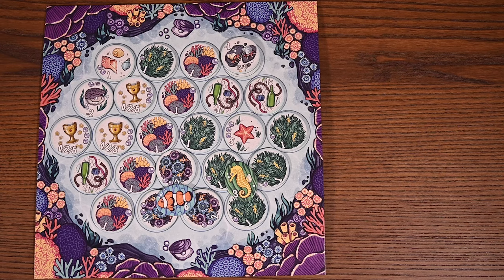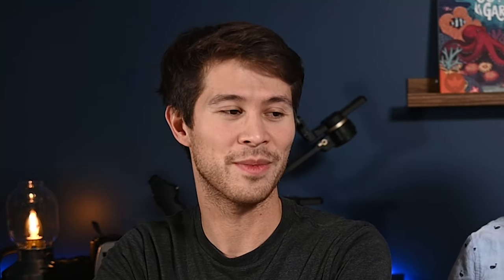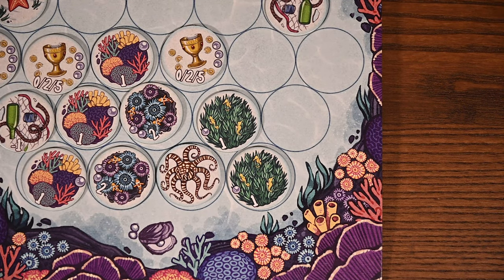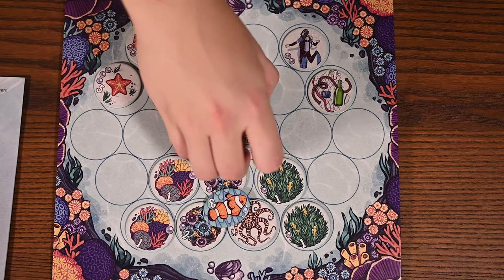That's the base game, but there are also eight expert modules you can add to spice up your underwater garden. For example, the mimic octopus can be placed in your garden and act as either an anemone or a seagrass by flipping itself over. Another example is the diver — if the diver enters your board, it quickly collects all the relics and trash, cleaning up your garden but also taking all the treasures. There are many more for you to discover as well.